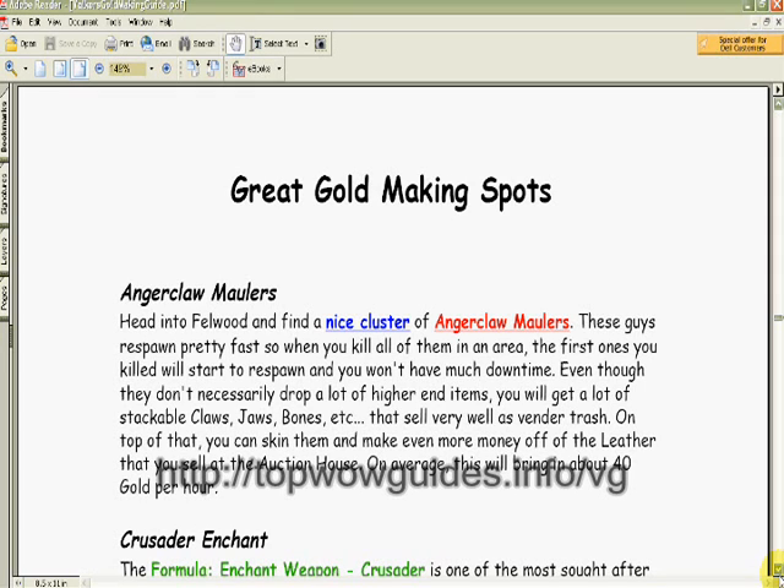Here's a quick tip — I don't want you to get too mad at me, I just want to give this quick one away. About anger claw maulers in Fellwood: you can get a lot of stackable claws, jaws, and bones, as well as use skinning to make close to 40 gold an hour. That's a nice little quick tip for anybody thinking about picking up this guide — you just got a freebie.